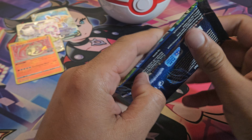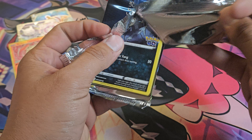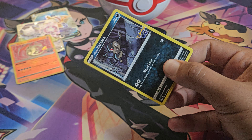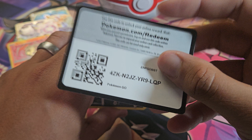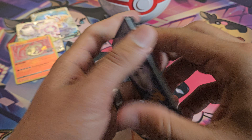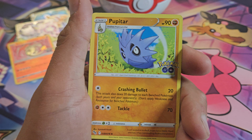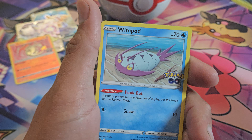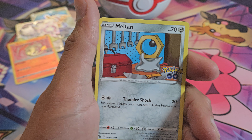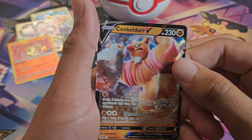Last pack. Got Charmeleon, Pupitar, Rattata, Wimpod, Pikachu, Squirtle, Melon, Slowpoke, and Conkelder V.